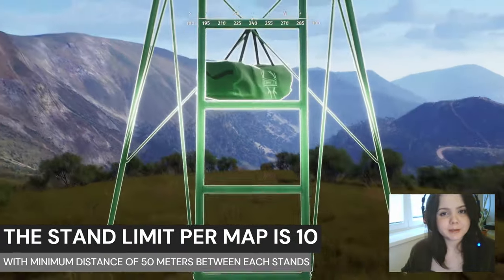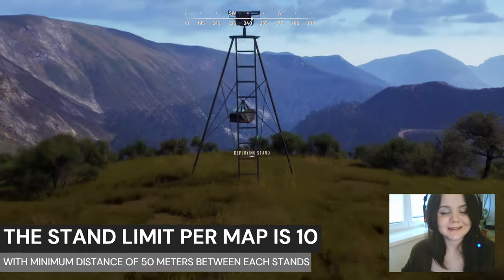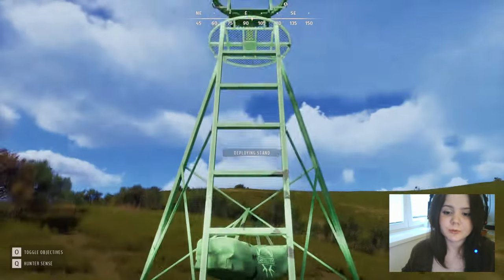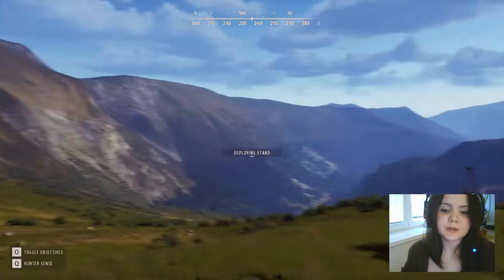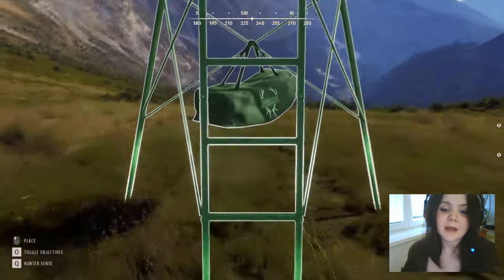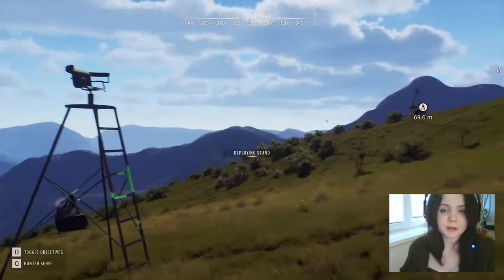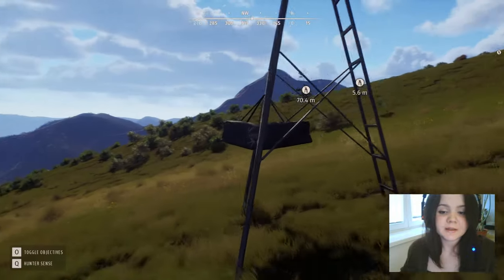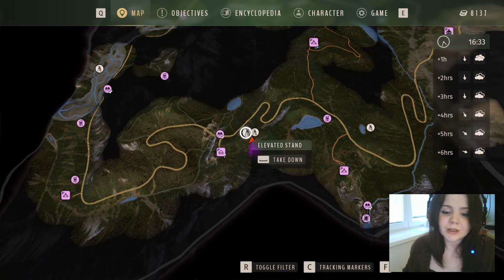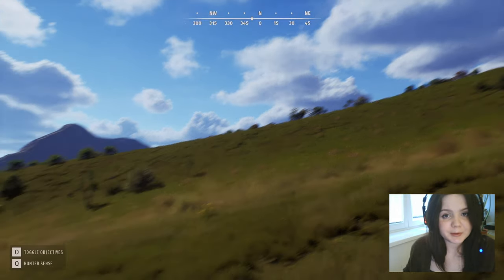The player has a limited number of stands per map — you can place only 10 stands at the same time, at a distance of 50 meters from each other. For a quick demonstration, you can see I placed three stands with around 50 meters distance. To take them down, just come close to the stand and take it down the same way you installed it, or simply go to the map and remove the stand with the space bar.